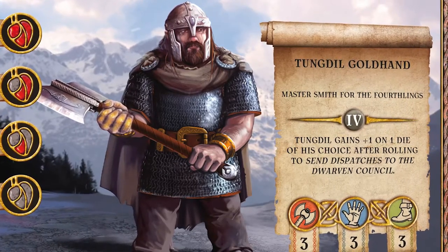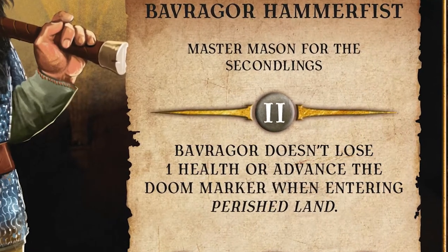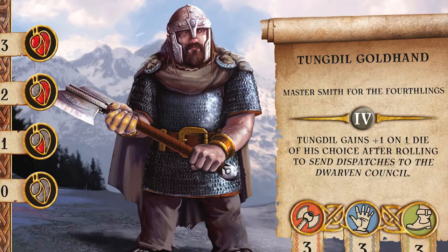The unique powers of every hero are shown on their card. Bavragor, for instance, has the ability to move unhindered across the ravaged, dead land. The card also shows the hero's health and three stats for fight, crafting and movement. These are the stats you will roll on during the game.